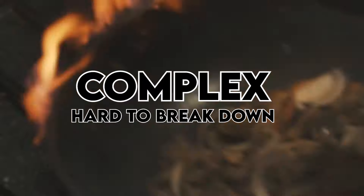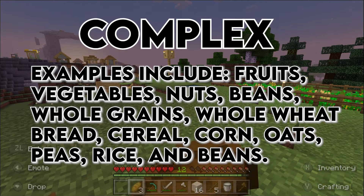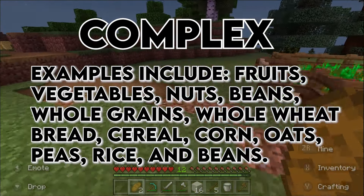Complex carbs are not as easy to break down but are considered healthier for you by comparison. Examples include fruits, vegetables, nuts, beans, whole grains, whole wheat bread, cereal, corn, oats, peas, rice, and beans.